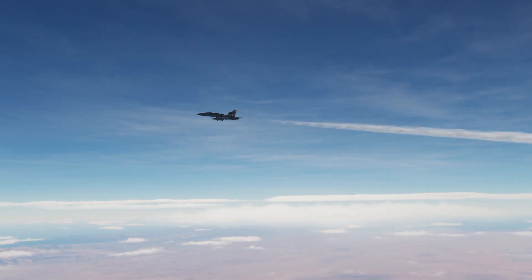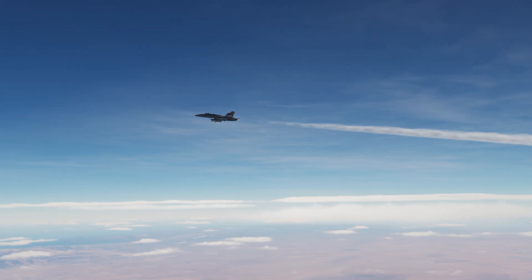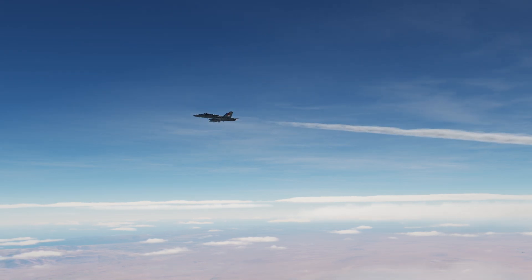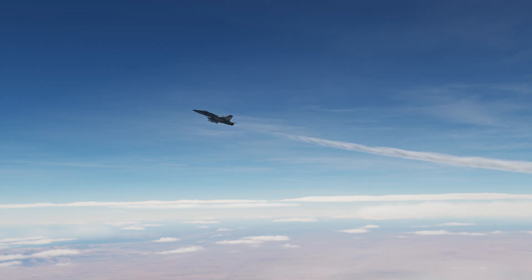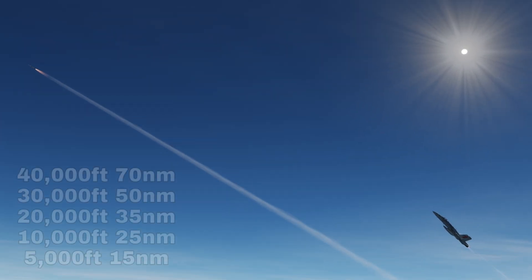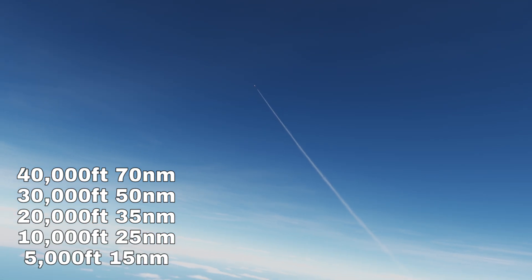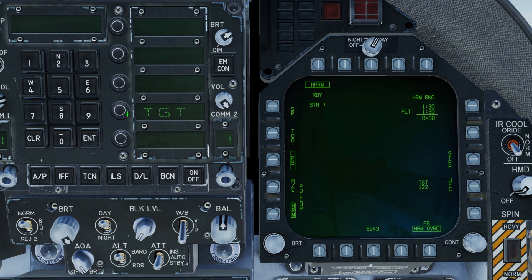Lastly, with the initial implementation of pre-briefed mode I've noticed the in-range cue is not functioning correctly. I fully expect this to be fixed soon, but in the meantime the range cue will appear before you're able to launch in most cases. However, the launch will still be inhibited until you are within range, so keep closing if the missile won't launch. As a rough guide, use the numbers on screen as to when you're in range to fire and disregard the in-range cue for the moment. It's also not possible to set individual targets for each station or set specific pre-planned mission targets within the HARM page itself, which I believe will probably be added at a later date.